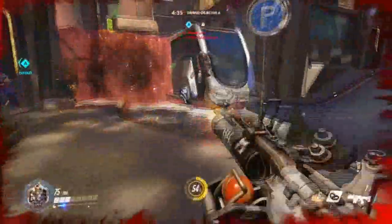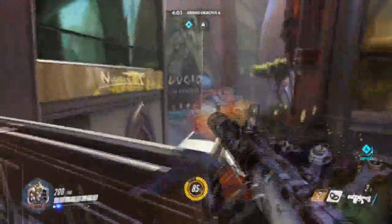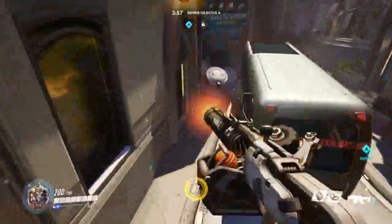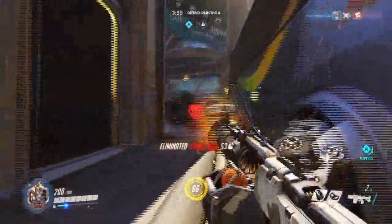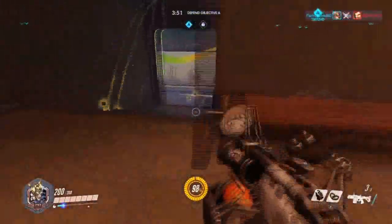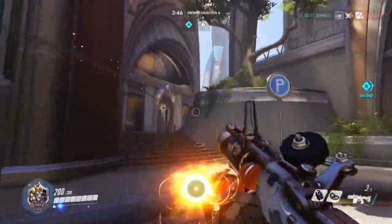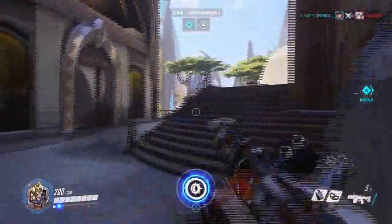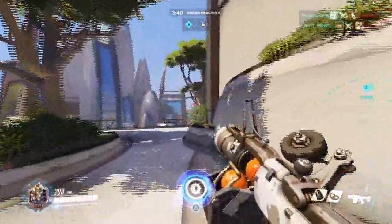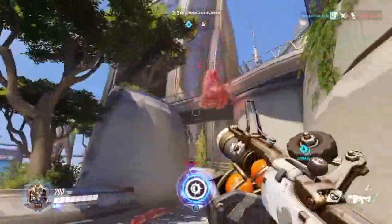Junkrat is one of the best defensive heroes you can choose from, of which there are five. He deals the most damage and has the most effective means of eliminating enemies on the other team. His weapon, which shoots out timed grenades, deals a massive amount of damage, taking out most foes in about two shots if the shots are direct impact. Junkrat's first ability — I don't really know what they're called in this game — is some kind of explosive thingy.